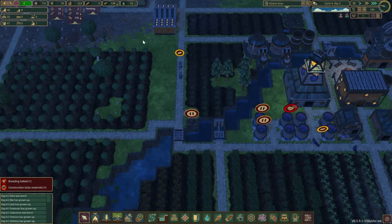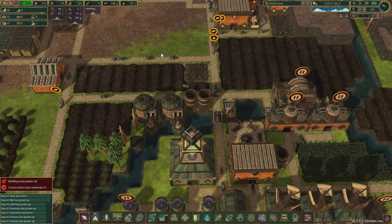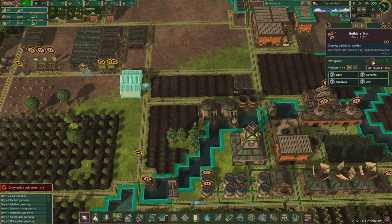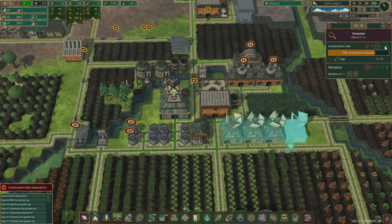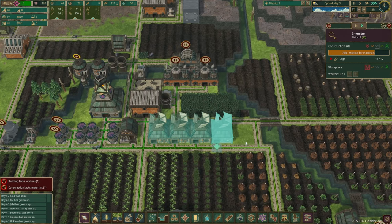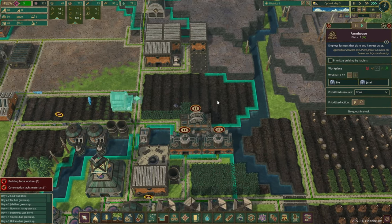Food is out — that should be high priority. This one here maybe a little less priority. We can unpause you now; it shouldn't be the highest priority. Stuff is growing here — this is great. We have a couple of beavers here.